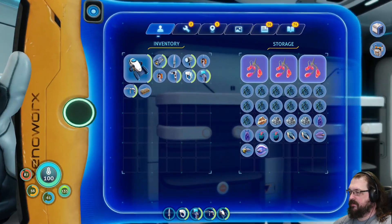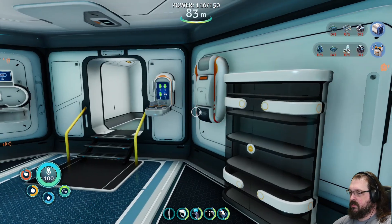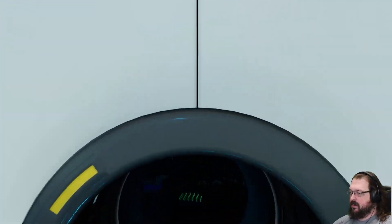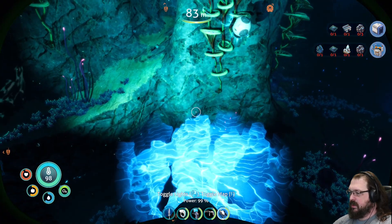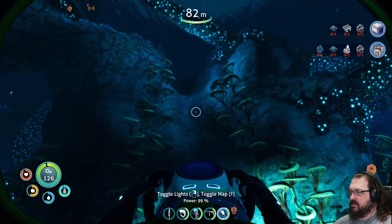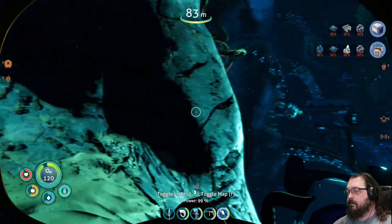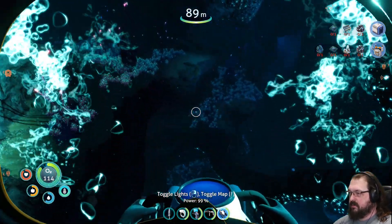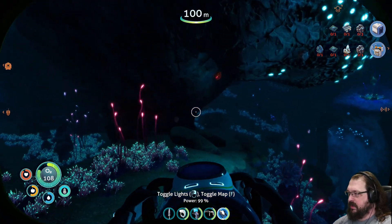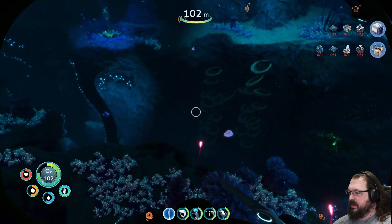So I need two more lead, I need two copper, and I need coral samples. Once I have those things, I'll be able to put that away. It's like when I load the game it forgets what I was using for settings. So then I'll have my little fabricator, which might include some storage, which would be nice.